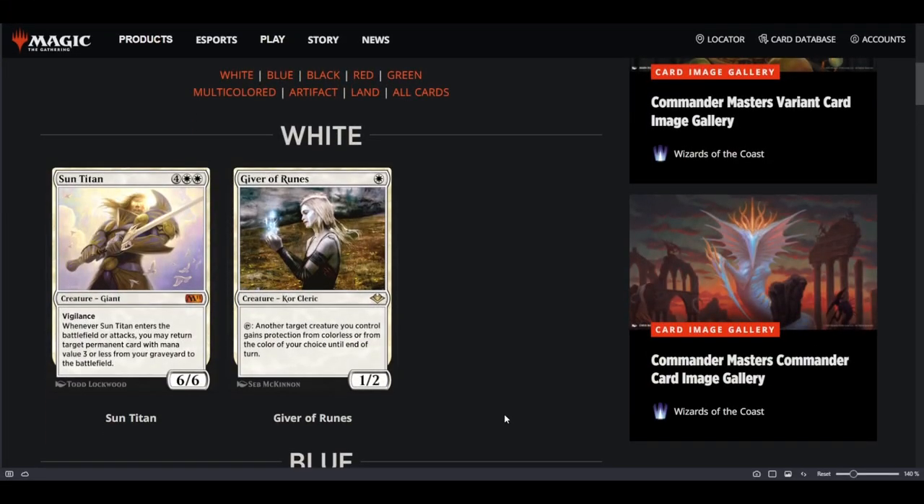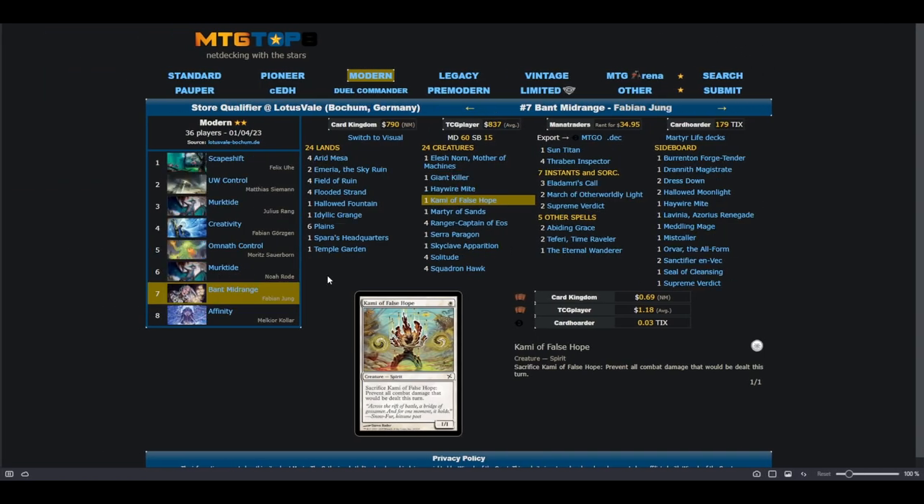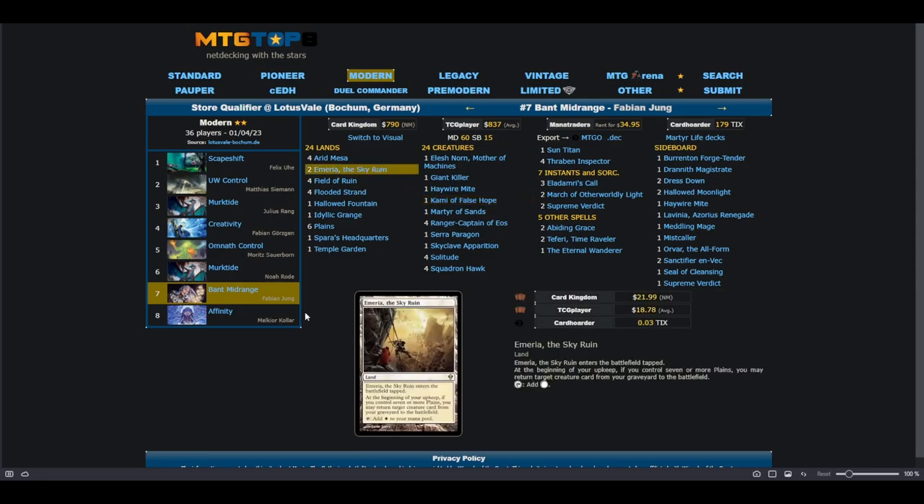The first card is white. We got the Sun Titan — we're going to be getting all the Titans. The white Titan is still fringe playable, even in some decks in Modern. It's definitely not a bad card. It's a 6/6 with Vigilance, and whenever it enters the battlefield or attacks, you may return target permanent cards with mana value 3 or less from the graveyard to the battlefield.